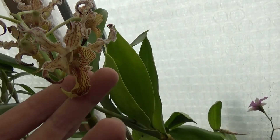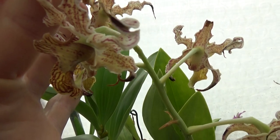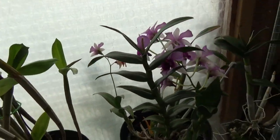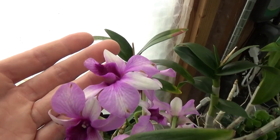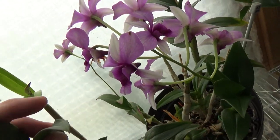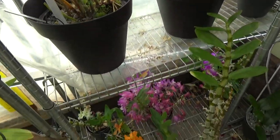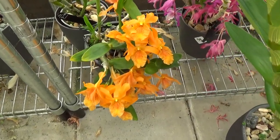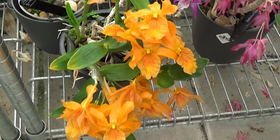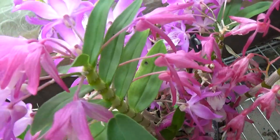This is the Spectabilis cross — you can see it's getting darker tips on the petals and sepals, so it's almost done blooming but still here. And this is the Polar Fire — a beautiful spike as well. The one in the back is almost done blooming. And here are the nobly types — look, still a beautiful cluster of orange blooms.